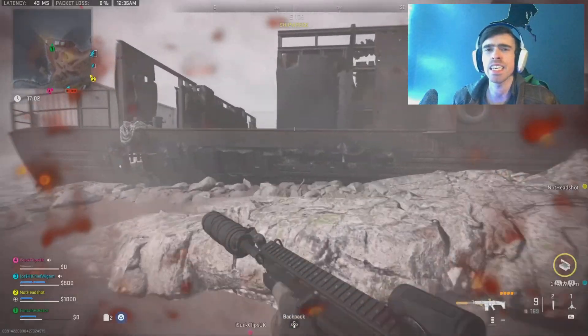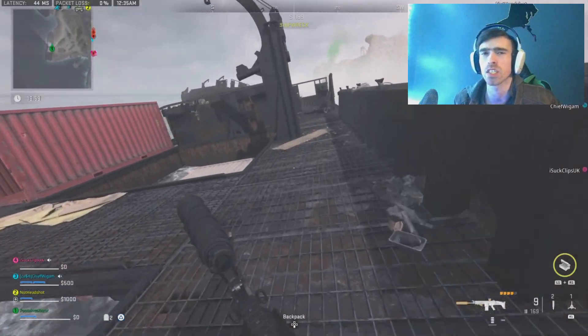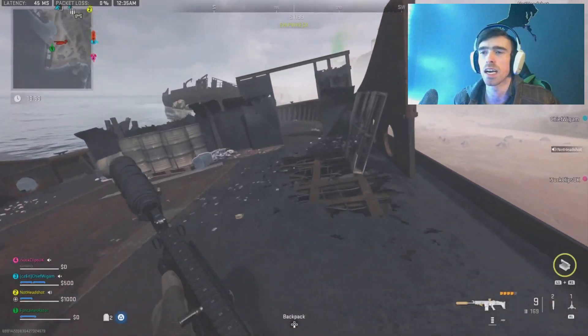Welcome to the quick mission guide. Today it is Salvager for the Crown faction, where you have to extract five contraband packages from both Ashika Island and Al Masra.